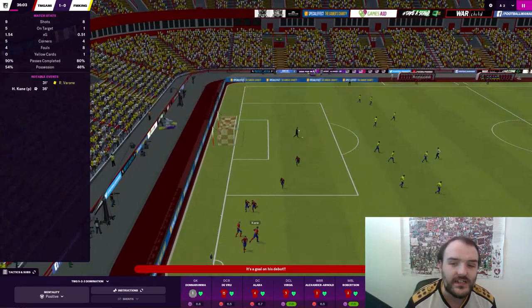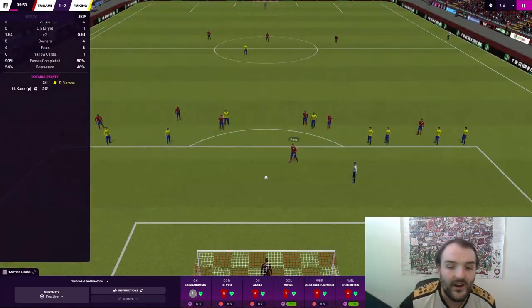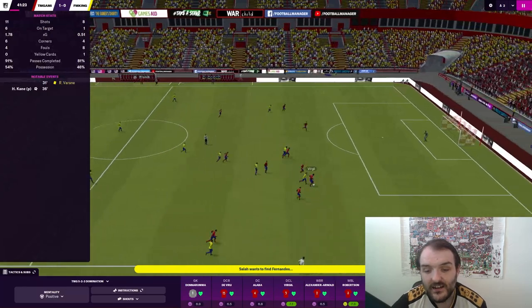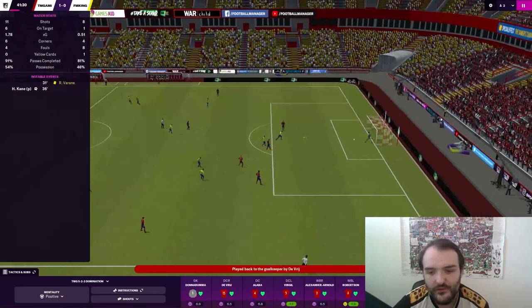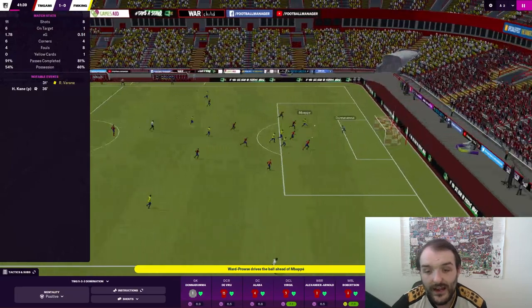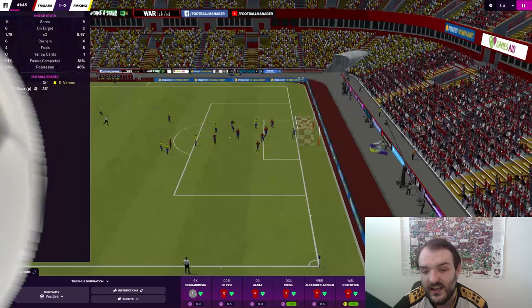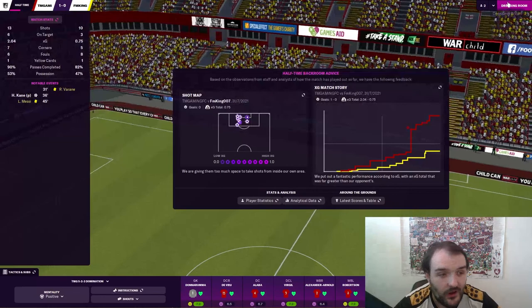1-0 to the Taylor boys! Non-stop highlights. Salah coming forward but Virgil with the interception. Donnarumma, then he goes long but only to a man in yellow. Ward-Prowse coming forward, Mbappé's in space, but Donnarumma with a world-class save. What a first half of football that was — pretty much non-stop highlights.